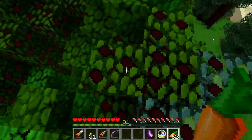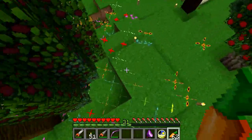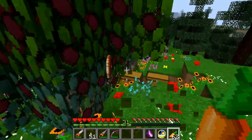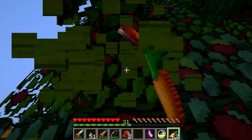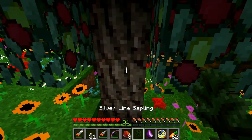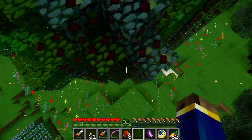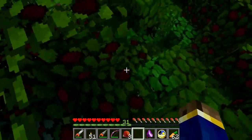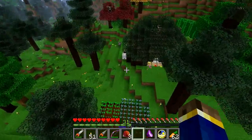Let me just smack the sapling and see — give me a sapling. This is a silver lime. This one is bred with a chestnut tree and it will give you a bunch of chestnuts. I also bred the holy hell out of these things to make a super tree — let me go back to my house and show you what I got.